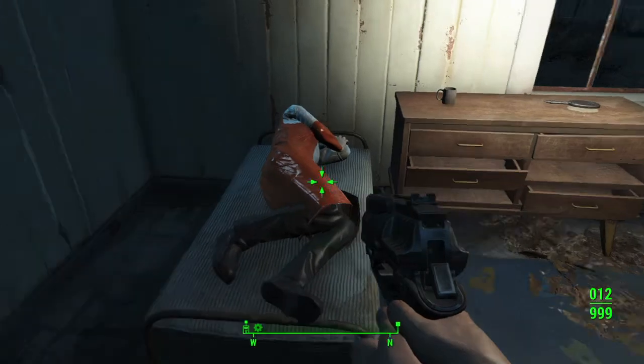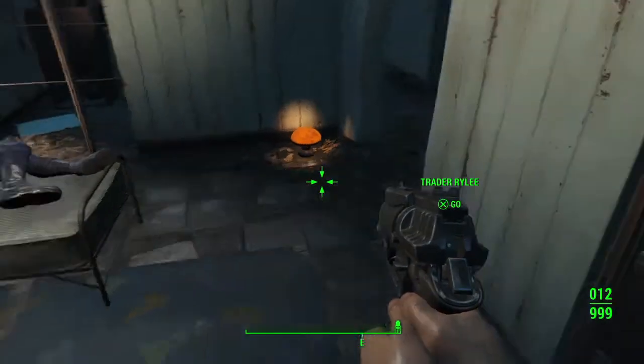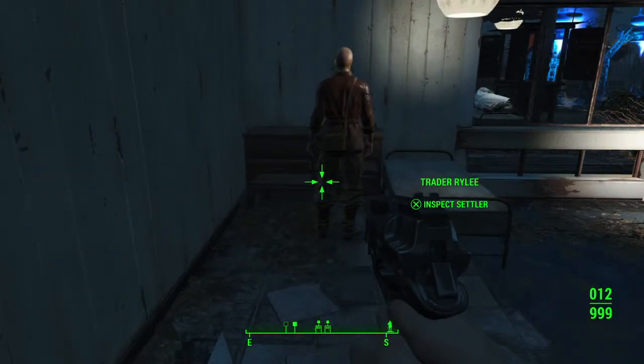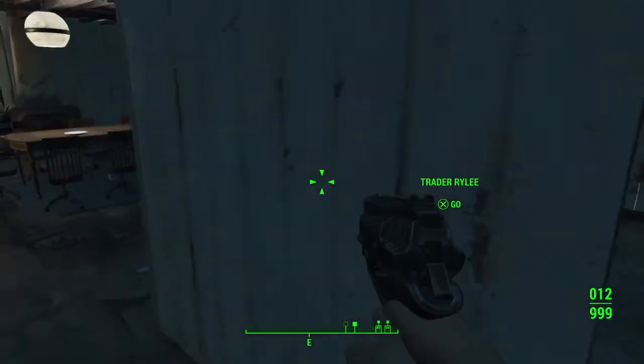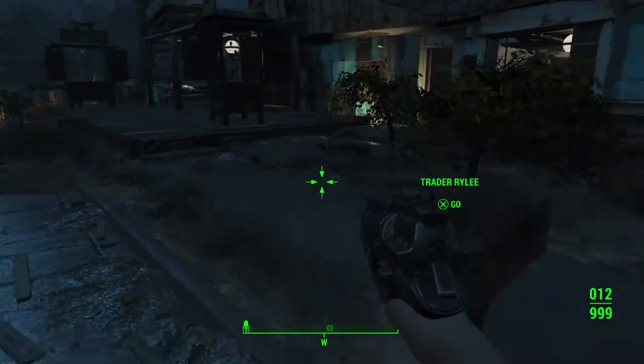If they don't go hostile, then just get a distance away from her. When I quick traveled with Smiling Larry from Grey Garden he actually did come to Sanctuary, but he was standing right next to me at the time and went hostile - maybe he just hadn't seen me yet.